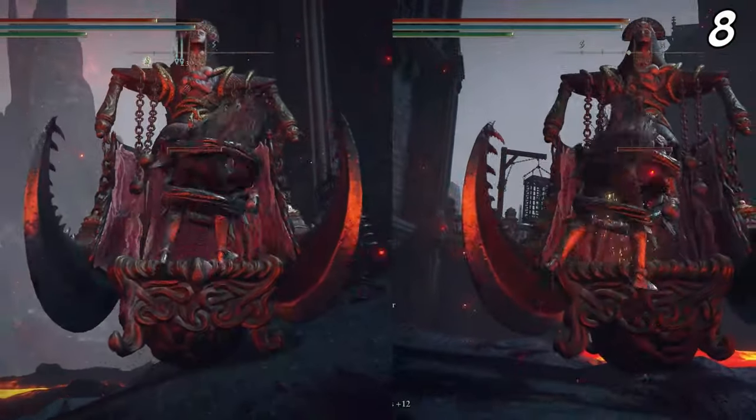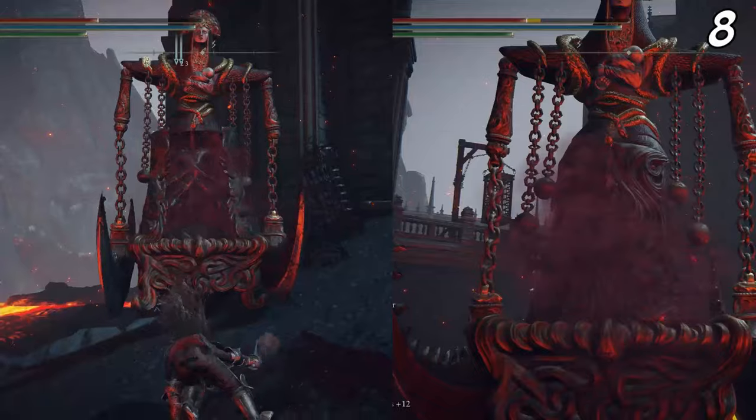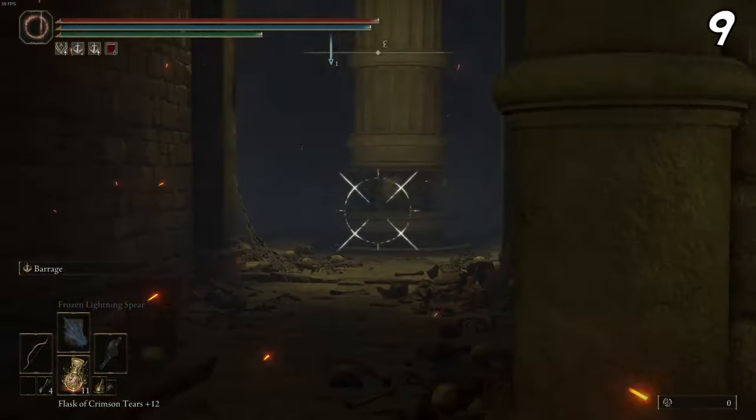If you get grabbed by an enemy, spam the left and right bumpers to break free. There's not really much more to say about that.